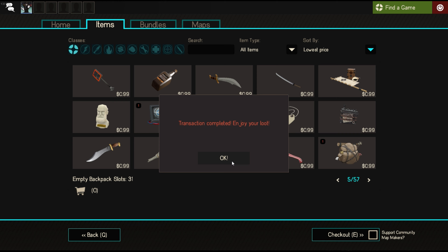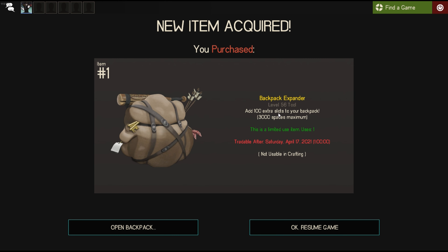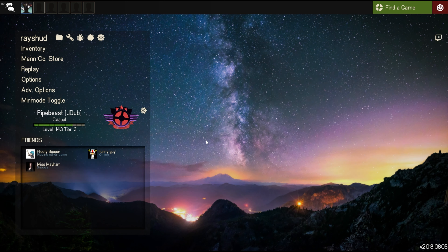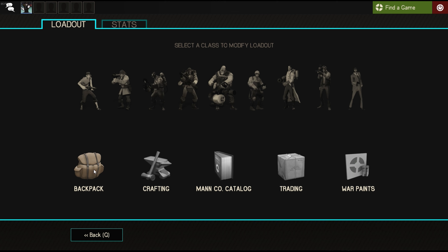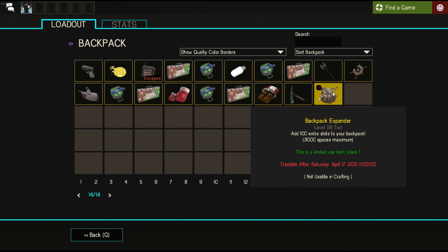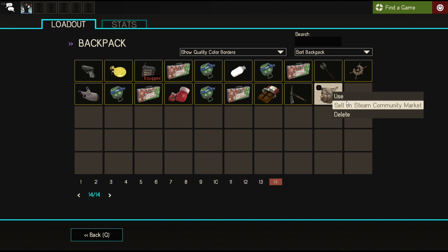And here it is — my Backpack Expander. It's going to give me 100 extra slots. Now let's go back and take a look at this item in my inventory. I'm going to click on Inventory, then my backpack, and this little new icon at the bottom shows me where that item is. I can sell this item right away, or I can use it to actually expand my backpack. We're going to show you crafting first, so we're going to hang on to this one. That's your first Mann Co. store purchase, and you now have a premium account. Congrats.